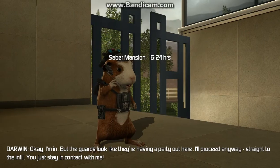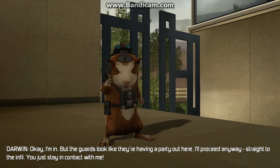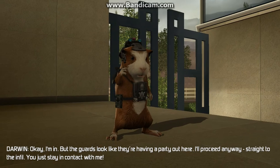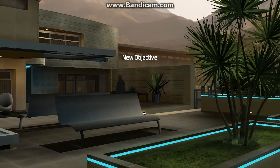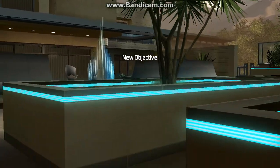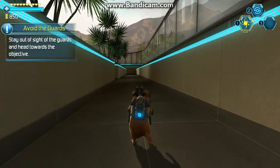Darwin, you reading me? Okay, I'm in. But the guards look like they're having a party out here. I'll proceed anyway, straight to the infill. You just stay in contact with me. Roger that. Plans indicate a drainage pipe on the far side of the guarding area. Confirm with a visual when you can. Stay out of sight of the guards and head towards the objective.